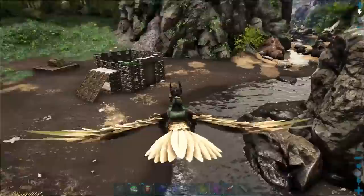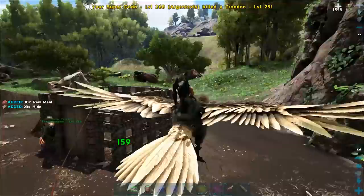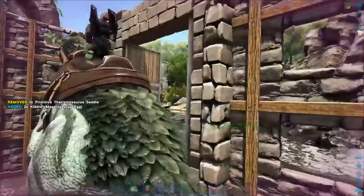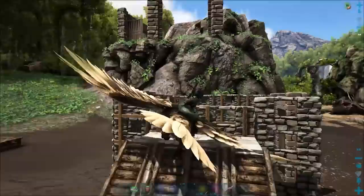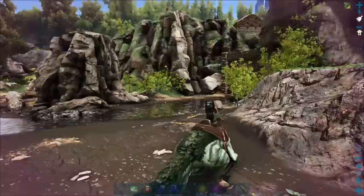There's a couple different tactics that a lot of people use for gathering with these guys. One of the biggest ones is take out a quetzal and an Argent in tow. On the back of the quetzal, you put an Anki, and then you'll grab the Therizinosaurus and carry it. You go anywhere that you want with the Argent in tow, harvest basically everything until everything's full, and then throw everything on the back of the Argent because the Argent has a ton of weight reduction. Then throw a bunch of other stuff on the quetzal so you've got plenty of extra space.